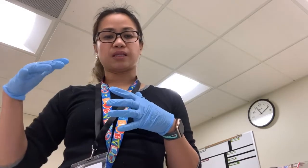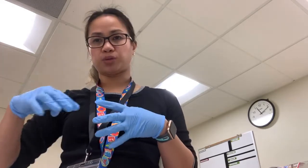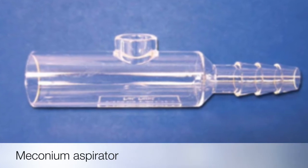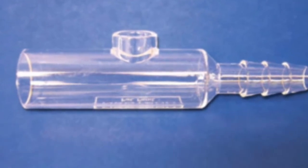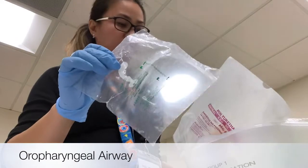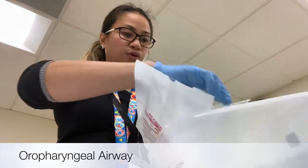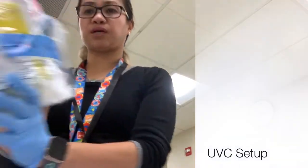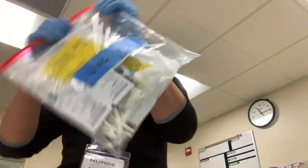Make sure you get your stethoscope. If it's a case where the baby is suspected of meconium aspiration — like a 42-weeker — make sure you have your meconium aspirator; it looks like an ET tube. Last but not least, you might need an oropharyngeal airway. Make sure it's the right size for a preemie or term baby. Then make sure your UVC kit is ready to go.